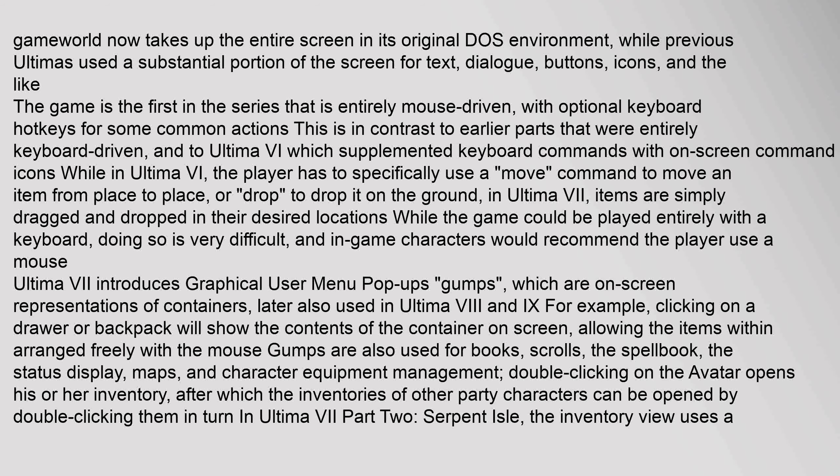In Ultima 7, items are simply dragged and dropped in their desired locations. While the game could be played entirely with a keyboard, doing so is very difficult, and in-game characters would recommend the player use a mouse. Ultima 7 introduces graphical user menu pop-ups called gumps,